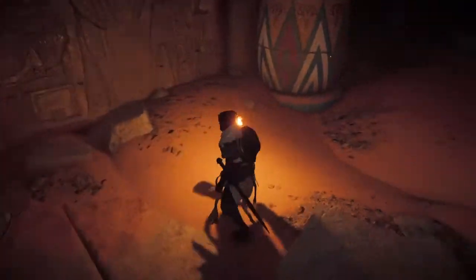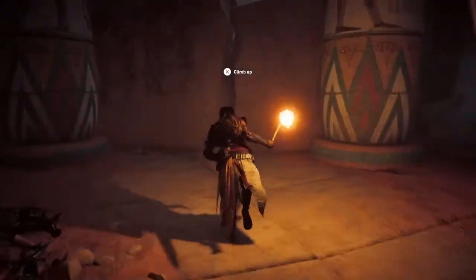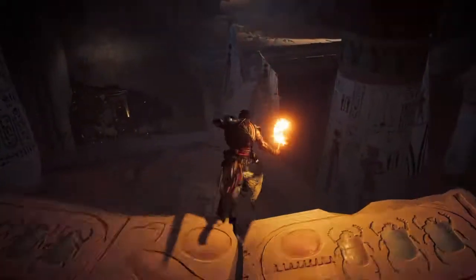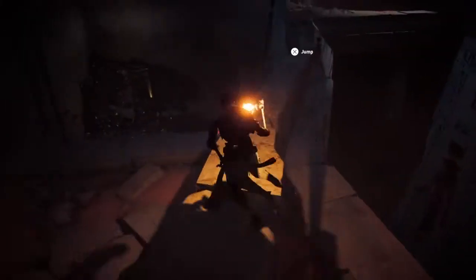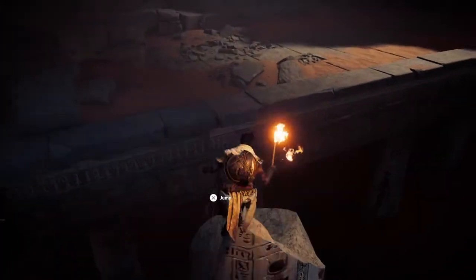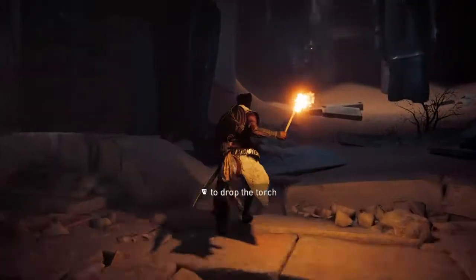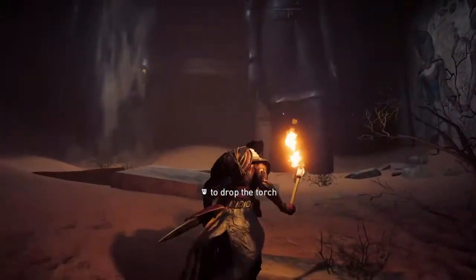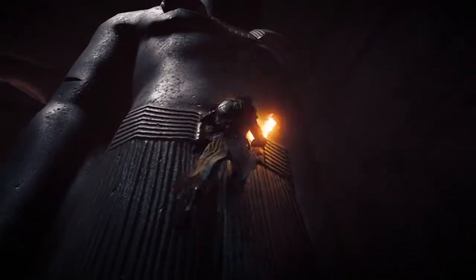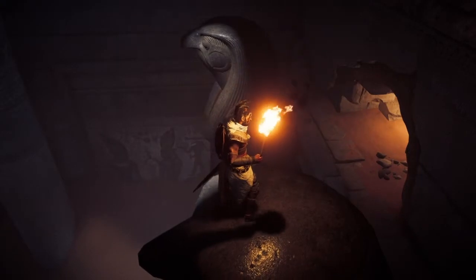The treasure would be over here — this is where we were. We need to go back, so we go over this and drop down, just keep going. You can see light up there! I'm pretty sure there are no more treasures up here, so we can go straight to the Horus Guard.